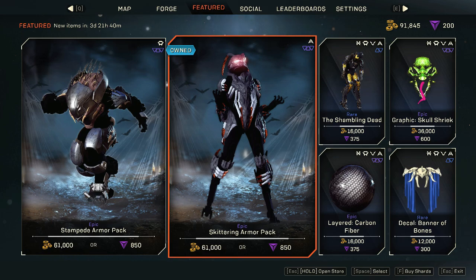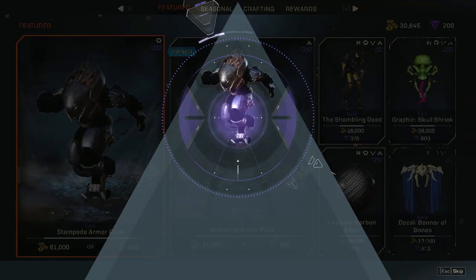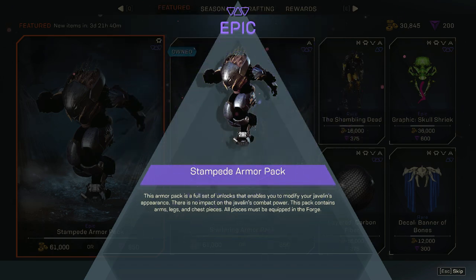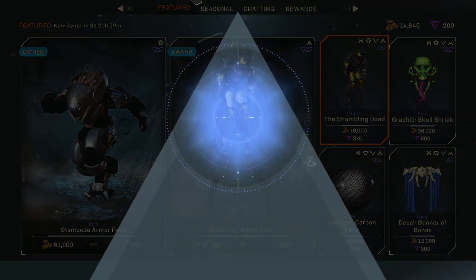This right here — the Scar armor pack — you have your Colossus, let me buy that too, I'm super excited right now. They came out with it in the featured store, so I'm just going to buy everything — except for the graphics, I don't like those. Let's ignore the graphics; I want to buy the emotes and the carbon.